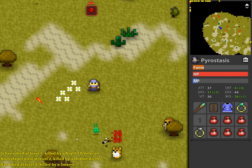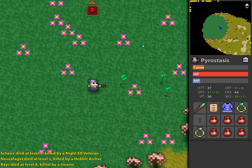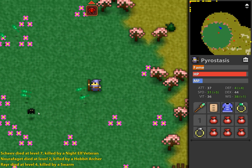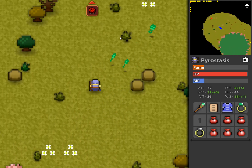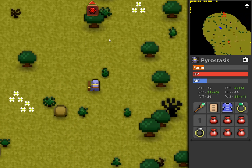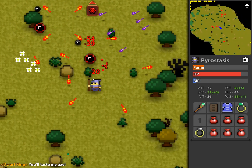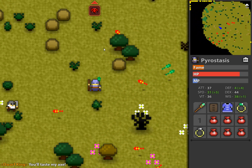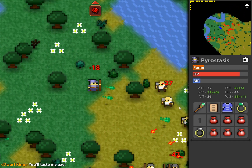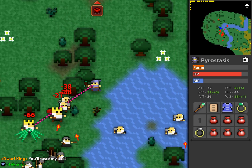If you look below my health, you're going to see I've got attack, speed, fight, dex, et cetera. These abilities can be increased by stat potions. Once you get these stat potions, you can drastically increase your character. Level 20 is the max limit. Now that I've hit 20, which is the max limit, the only real character progression at this point is stats and fame.